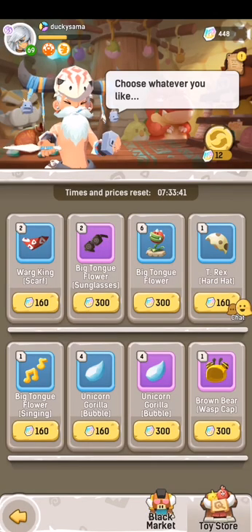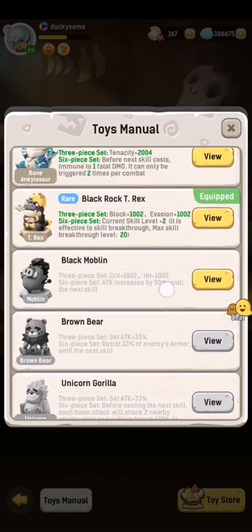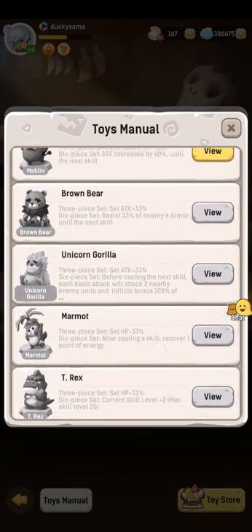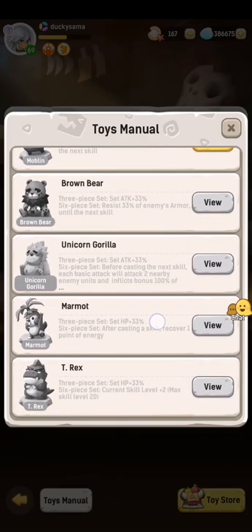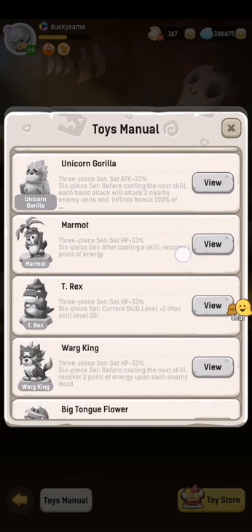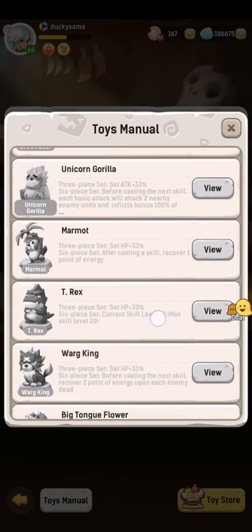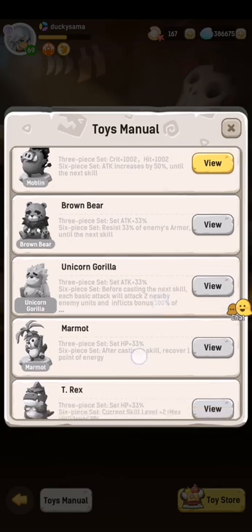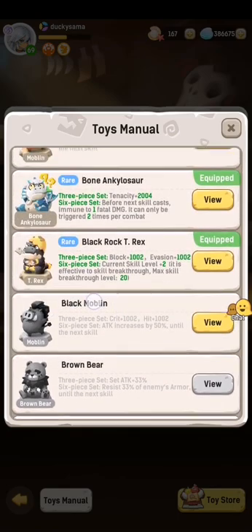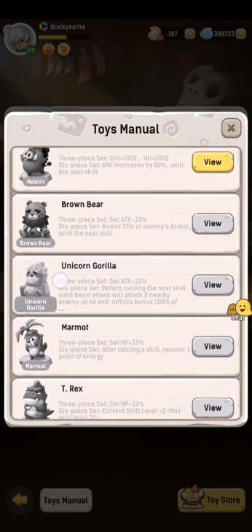Let me show you the other kinds of toys. What I have here is a set for DPS. As far as I'm aware, you tend to see a different list of items here based on your class. So for example, if I was a healer or a tank, I wouldn't be seeing things like the Black Moblin, the Brown Bear, or the Unicorn Gorilla.